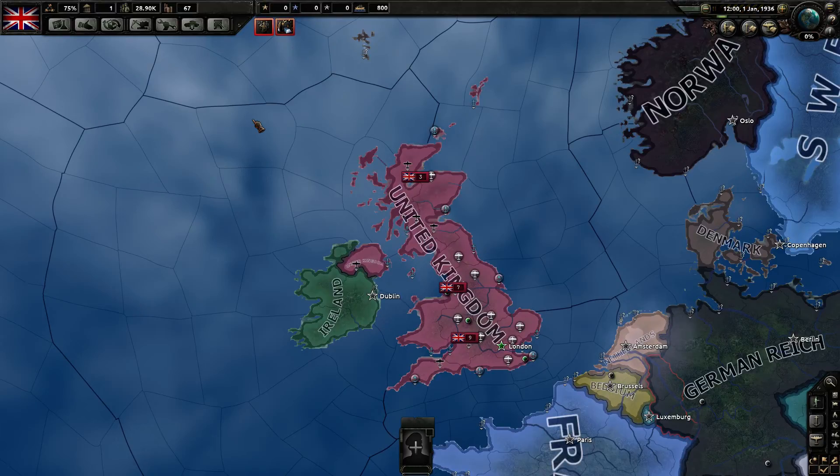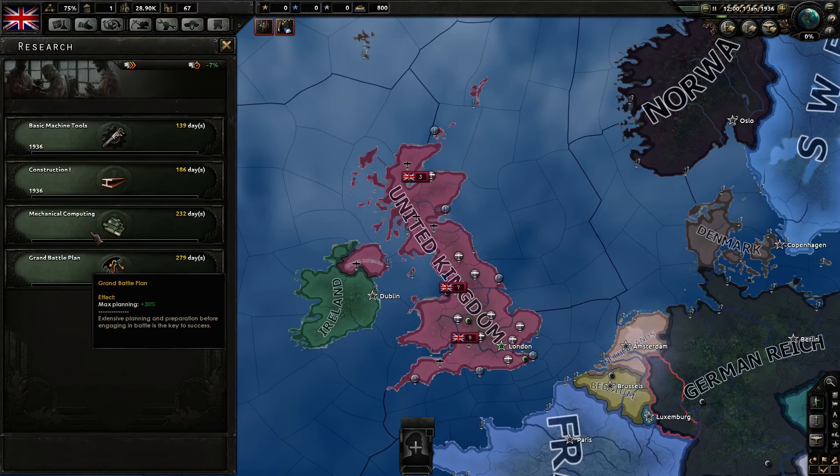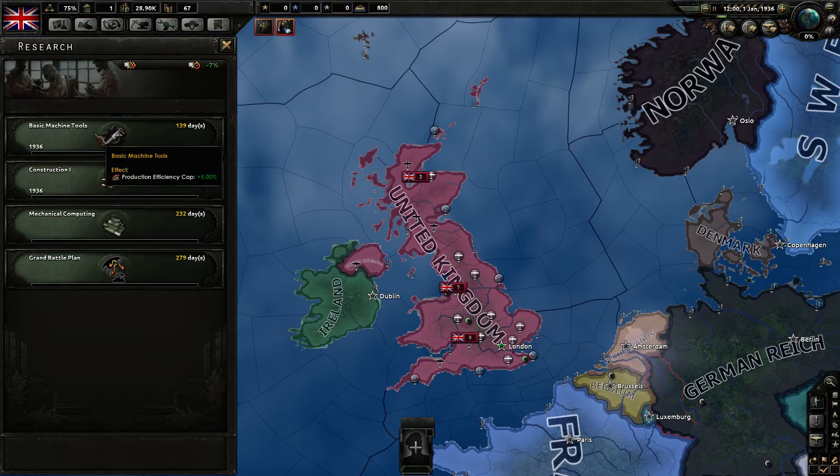We're going to get straight into the game - this is pretty much where we left off, I've not changed anything. What I would like to do today is go through what we've done, talk about our plans, and how we're going to be executing them. One of the first things: we've researched basic machinery, schools, construction, mechanical computing, and grand battle plan - those are our current researches.